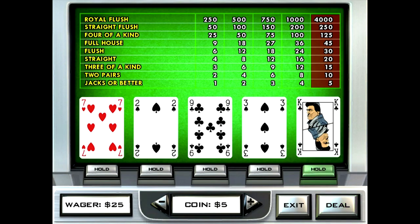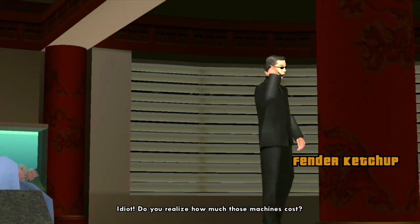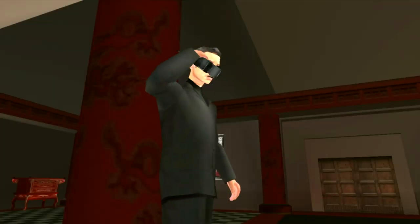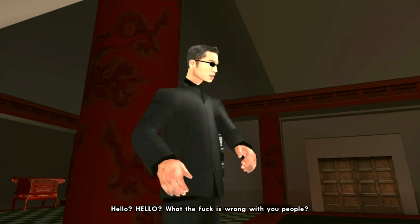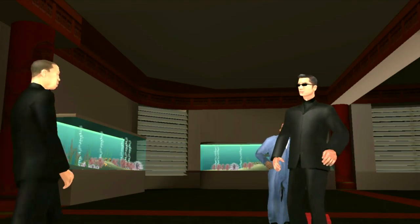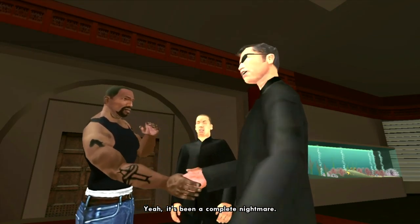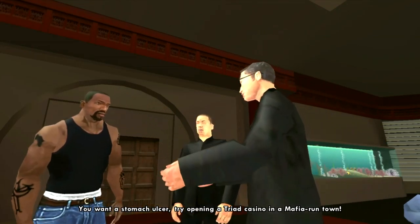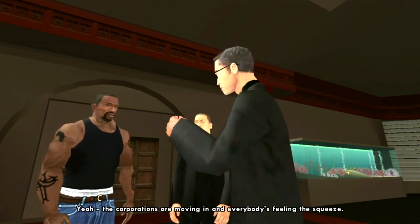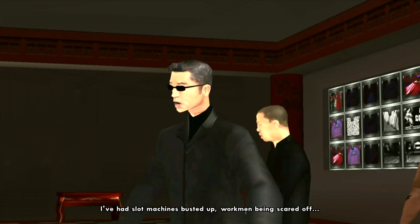We're better off getting on with this mission for Woozie. In the cutscene: 'Idiot! Do you realize how much those machines cost? We're supposed to be opening it.' CJ arrives and Woozie says: 'Carl, glad you can make it.' CJ asks what's going on and Woozie explains it's been a complete nightmare — trying to open a triad casino in a mafia-run town. The mob is squeezing them: slot machines busted up, workmen scared off.